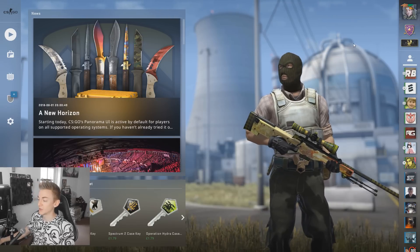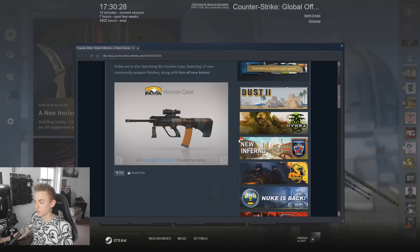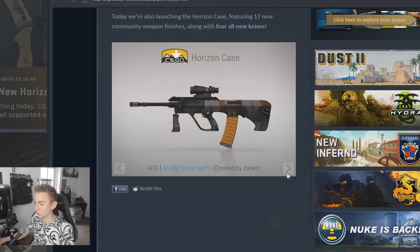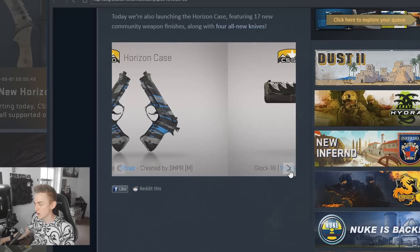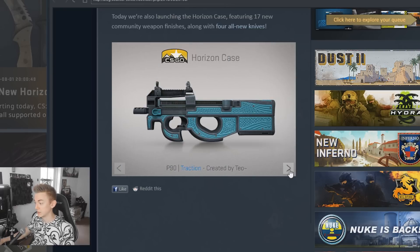Not only is the Panorama UI the new default UI for Counter-Strike, but Valve have also released some new cases. Let's have a quick little look, see what skins are in it. Org Slipstream, Jubiretta's Shred, the Glock 18 Warhawk — I like that one. MP9 Capillary, P90 Traction, R8 Survivalist, CZ Eco.